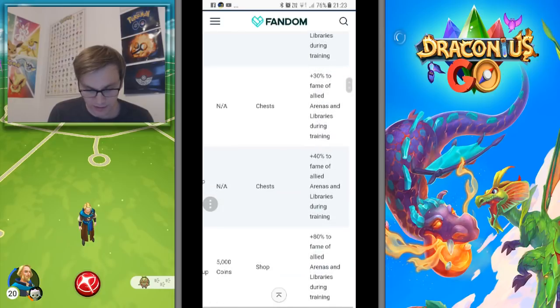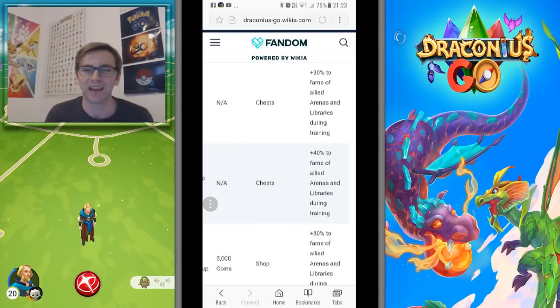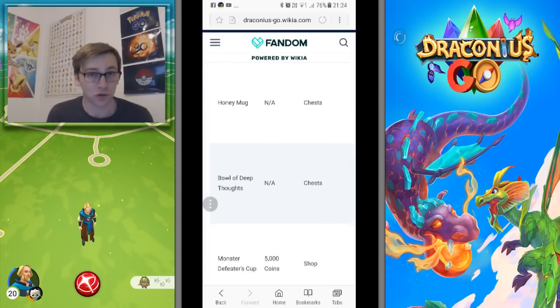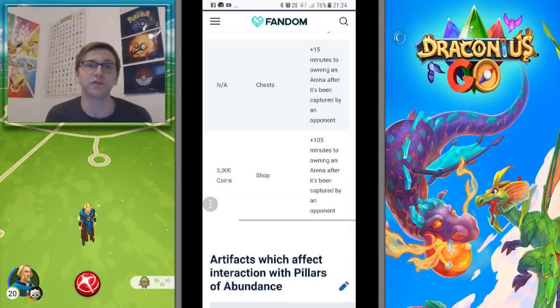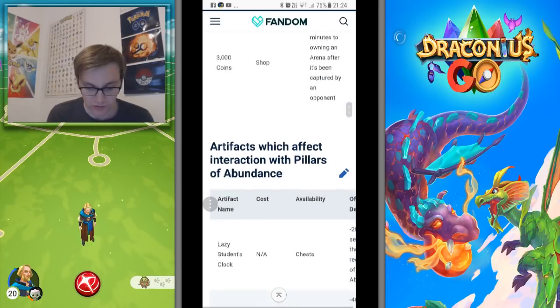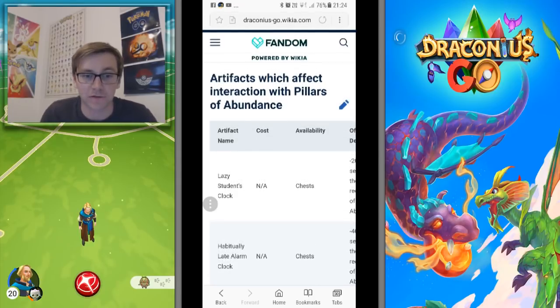Pie Eater's Cup gives 20% fame of allied arenas and libraries during training. Honey Mug, Bold Thoughts, and Monster Defeater's Cup all have 80% fame, so they'll help you train creatures up quicker - and since it takes a long time to get to level 10, they'd be really useful. Adventure's Rule Book, found in chests, gives you 15 minutes of ownership of an arena after it's been captured by an opponent. More Authority costs 3,000 coins and increases that to 105 minutes - one hour and 45 minutes.